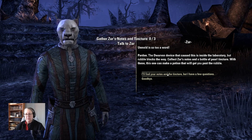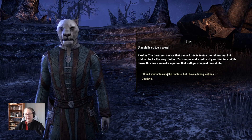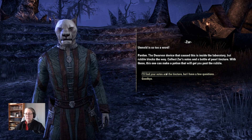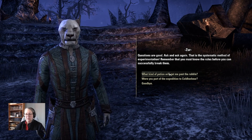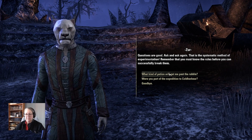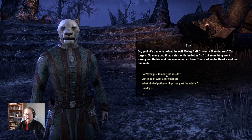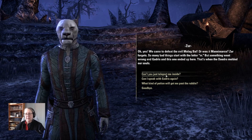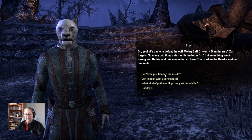'Unmeld' — that's not a word. Pardon. The Dwarven device that caused this is inside the laboratory, but rubble blocks the way. Collect Zarl's notes and a bottle of pearl tincture — with those, this one can make a potion that will get you past the rubble. Questions are good — ask and ask again. That is the systematic method of experimentation. Remember: you must know the rules before you can successfully break them. Were you part of the expedition to Cold Harbour? 'Oh yes — we came to defeat Manimarco. Something went wrong and this one ended up here, then the Daedra melded our souls.'